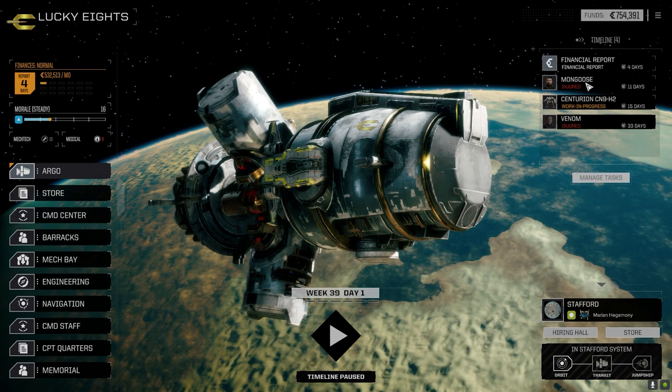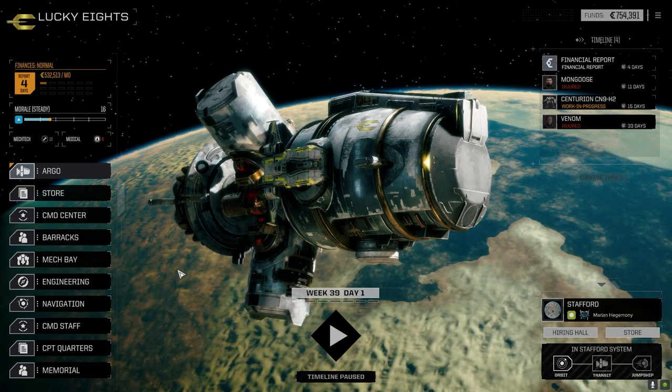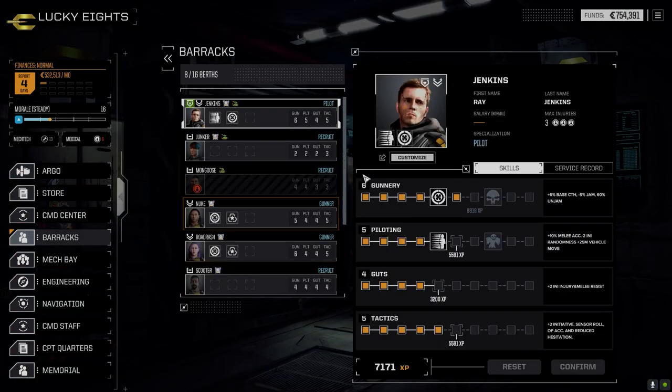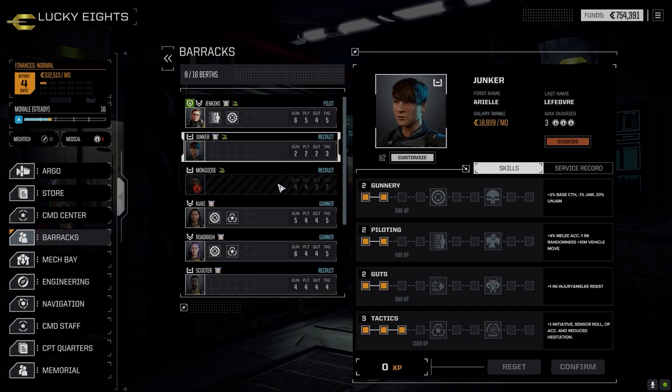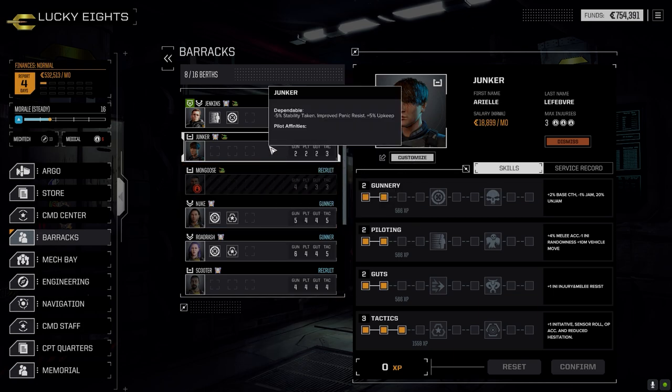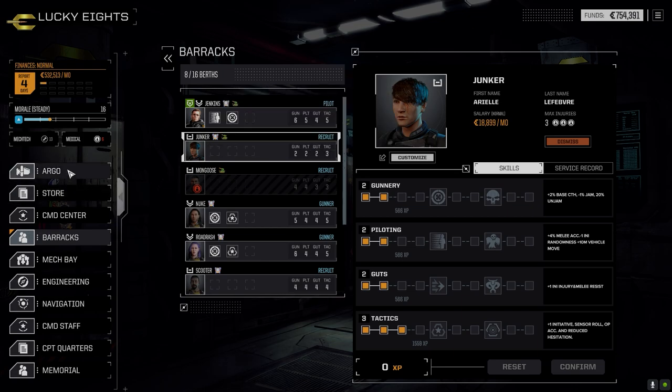We got our pilots back, but Mongoose is still out for 11 days, which means we don't have a vehicle pilot. So I went ahead and hired one — vehicle slash mech pilot — just so we can have a warm body in our vehicle. Both vehicle pilots are out right now, so I'm going to bring Junker along. I'll basically just hire Junker for this particular mission, then release them when it's done.